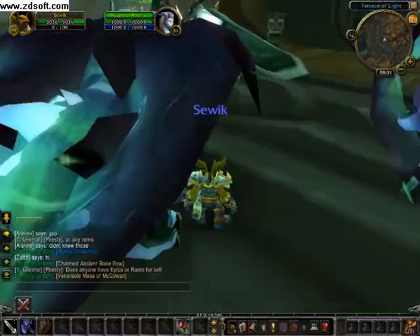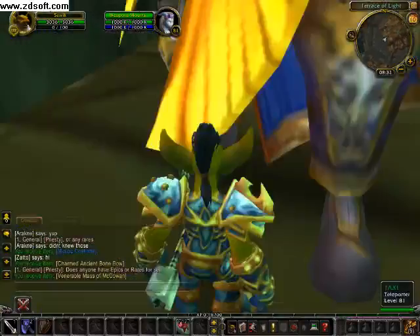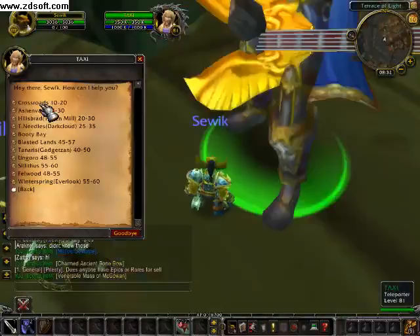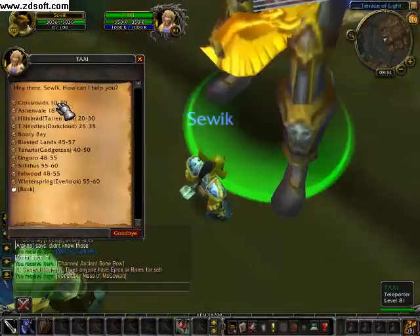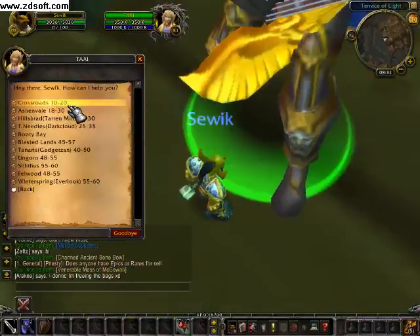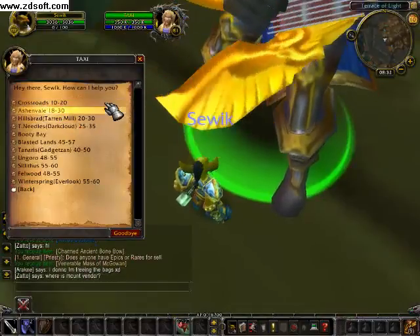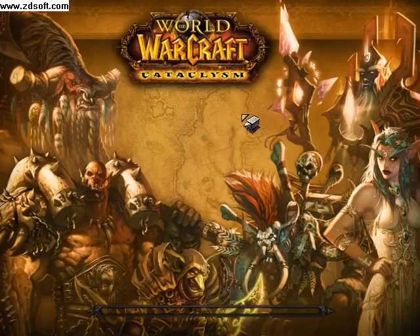Now you can go level up. To do that, go to the Taxi Teleporter, right-click him, and select Leveling Areas. It will show you the zone name and level range — for example, The Crossroads is from level 10 to 20, Ashenvale from 18 to 30, and Hillsbrad from 20 to 30. I'll go to Crossroads to level up to 20.